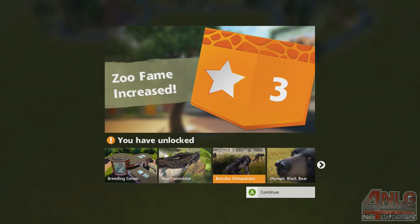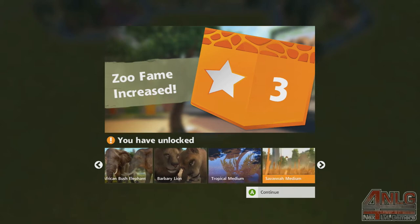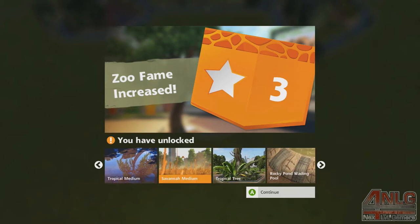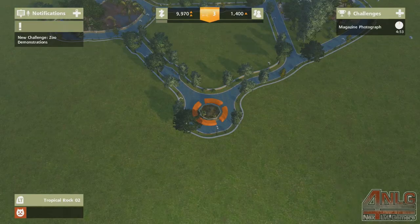Bears, chimpanzees, elephants, more lions — just like that. These medium exhibits are where we're going to spend most of our time. I don't want to go too large because that takes up too much space, and my zoo limit is already getting close. We'll try and keep it relatively small.